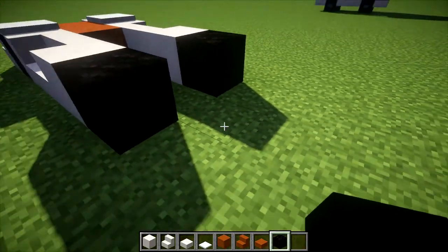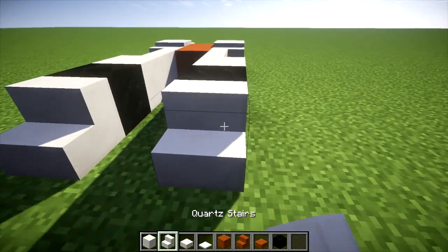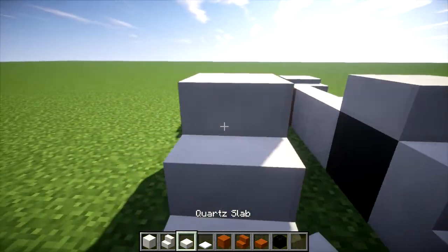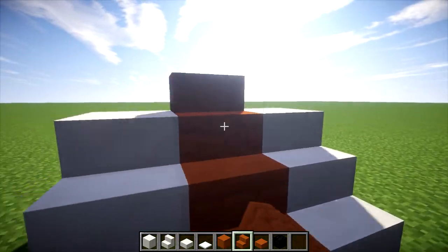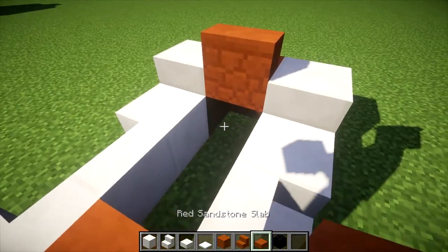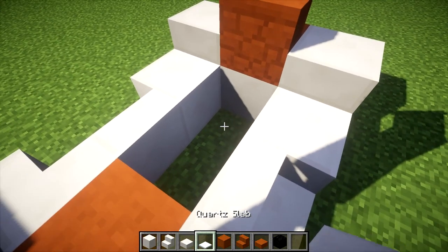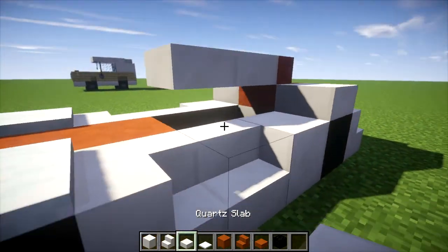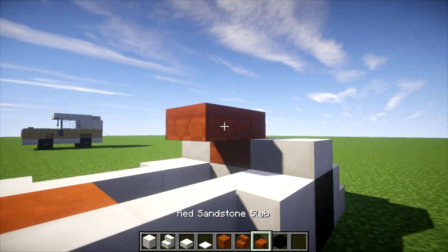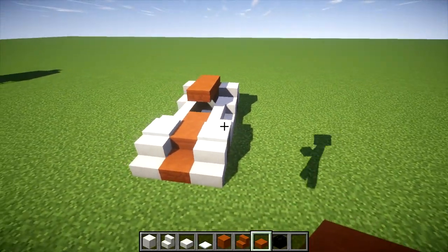Put some coal there and there. Stairs, stairs, slab, slab. Now we're going to want to take our red sandstone and bring it up like this. Put a quartz block under here and some snow on the ground. Now you're going to want to put red sandstone slabs across like so.